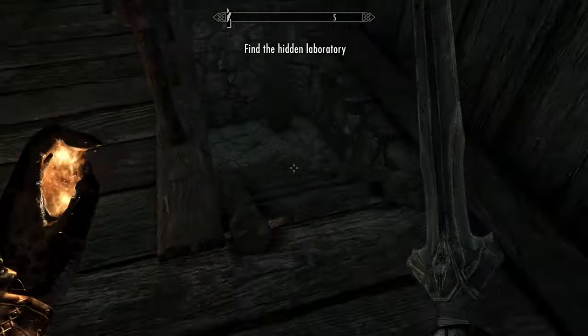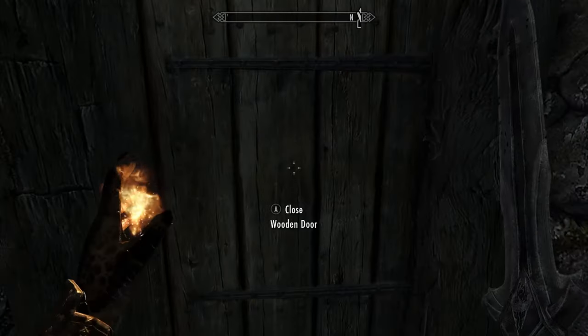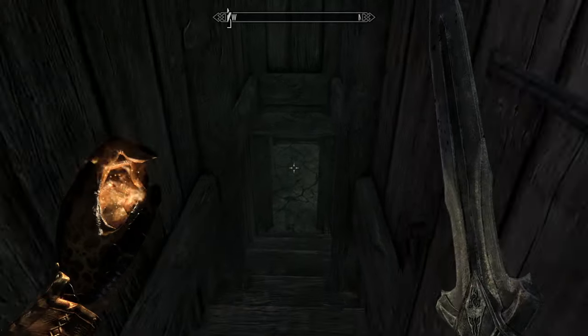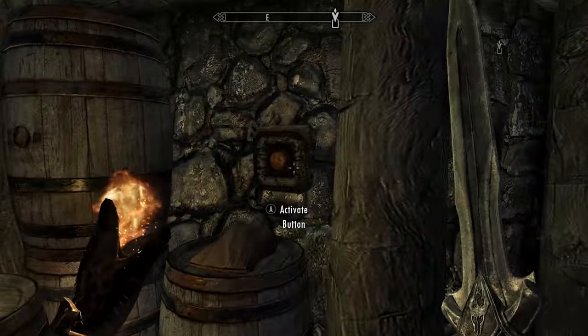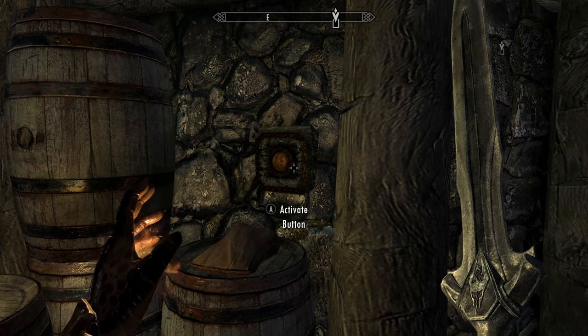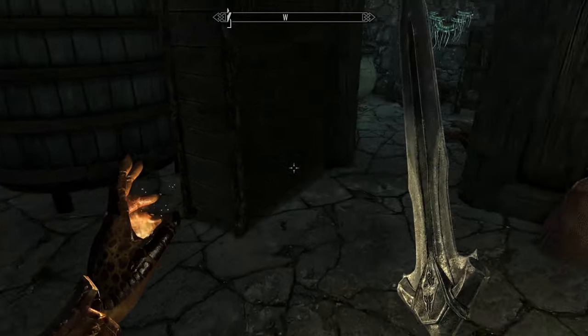We'll move around Thanedale, go down these steps, and go through here. Head down these steps and turn around, and you will find a hidden button. Pushing this opens up this bookcase here. Very cool.